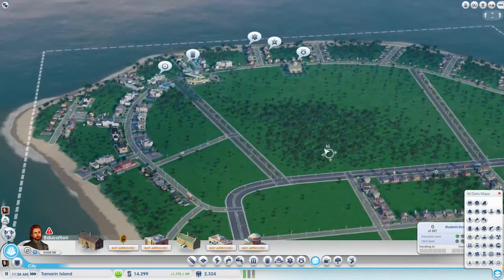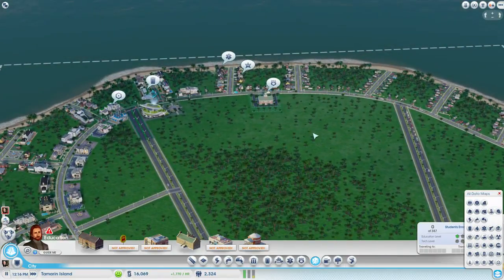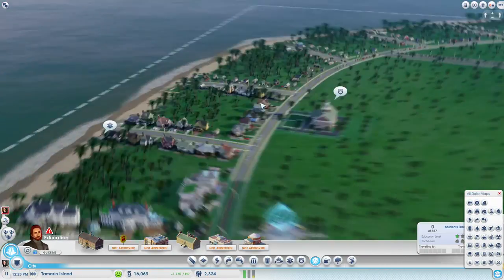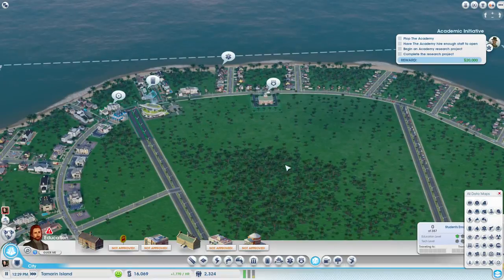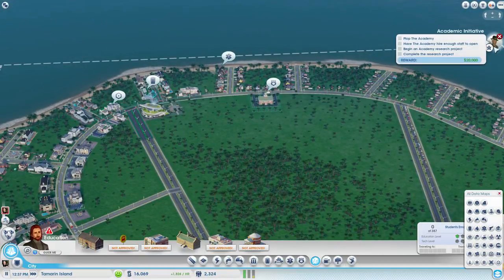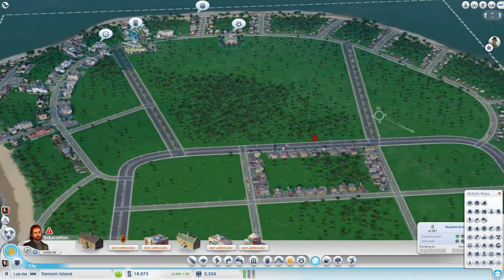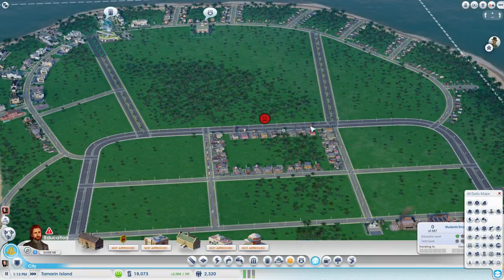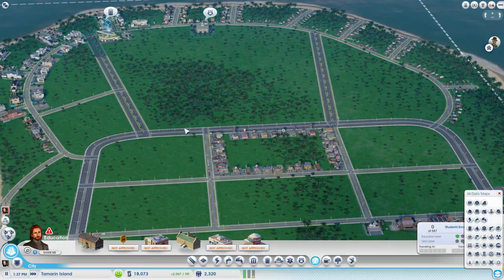Should we build the school a little bit central? I think these roads need to be kept free. The academy quest wants me to build an academy — 20,000, I'll do it. Plop the academy, have the academy hire enough staff to open, begin a research project, complete the research project — that's a lot for 20,000. The academy will be here. That's a good location, and I think it also increases land value.